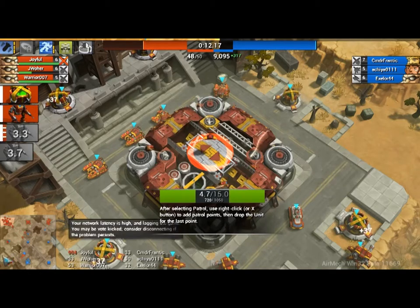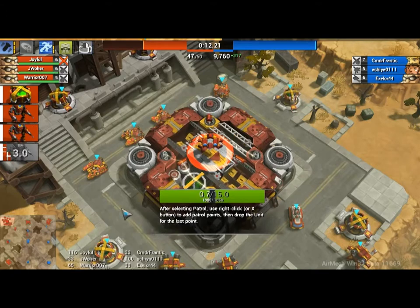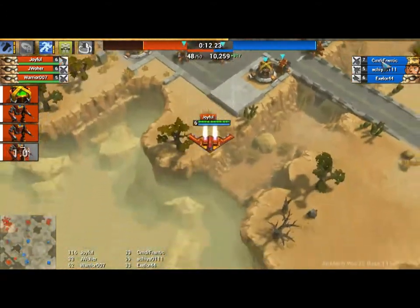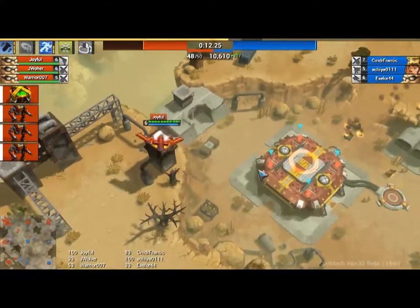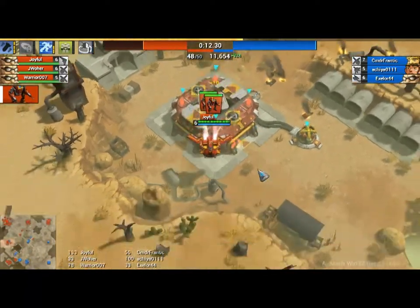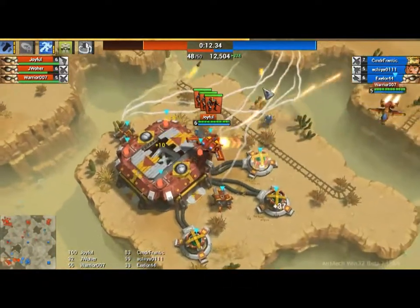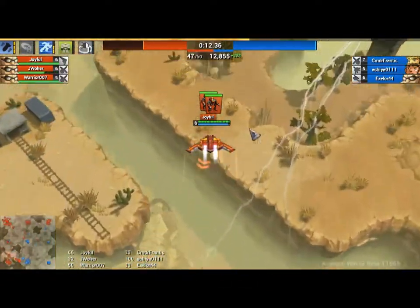We do have more bases, so we should theoretically have more income. But there's this one guy who's playing really well — he's level 7 already while his allies are lagging behind. He can already produce goliaths while we can't. This is getting concerning.